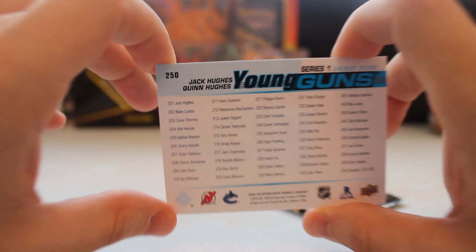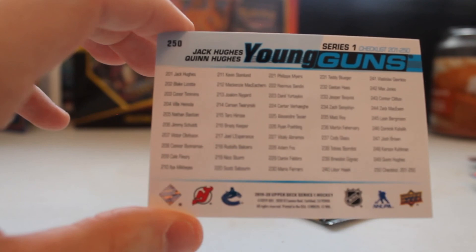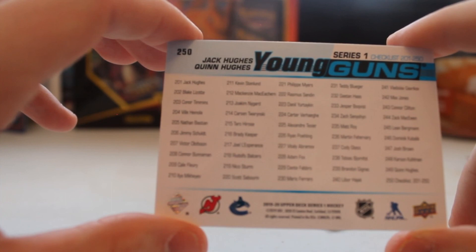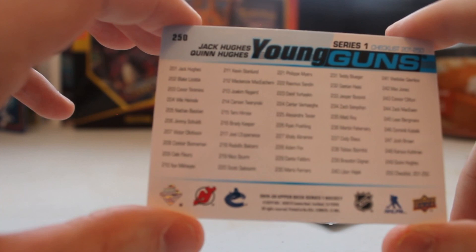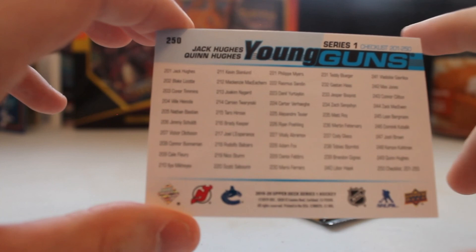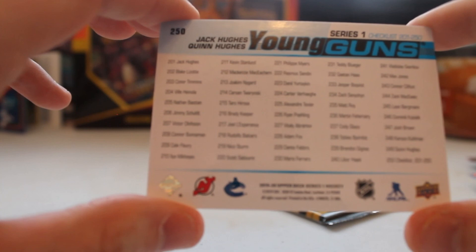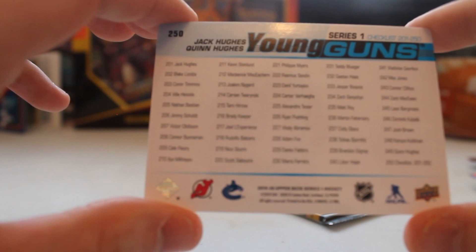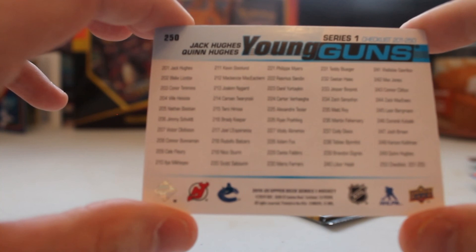Let's see what's on the checklist. The young guns you can get: Jack Hughes, Lizotte, Timmons - that'd be a good one for our app collection - Bastian, Sasha Buna, Kale McCart, we can't get him apparently, Makar, the guard, Joel Farabee - that's a good one - Balcers, Nico Hischier, Quinn Hughes and Fire Cody Glass, which we've got. Max Jones is on here too. Connor Clifton is a young gun card as well. Pretty cool.